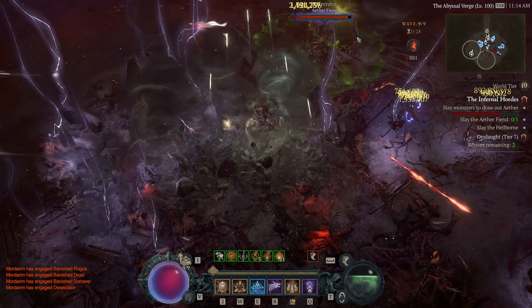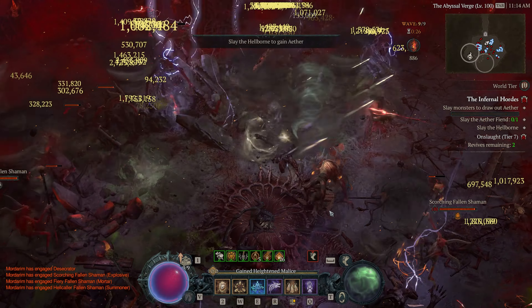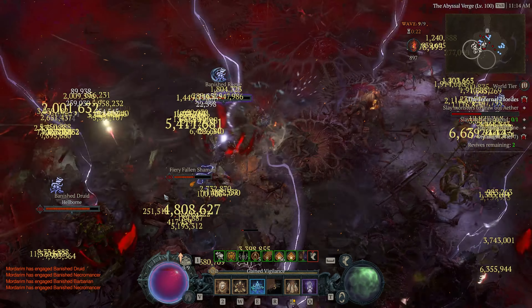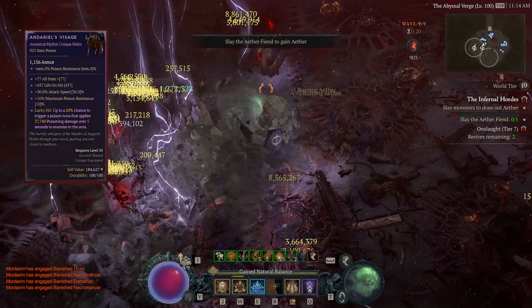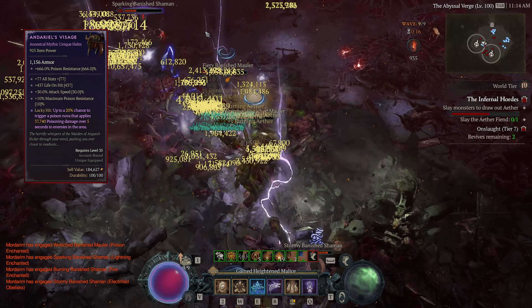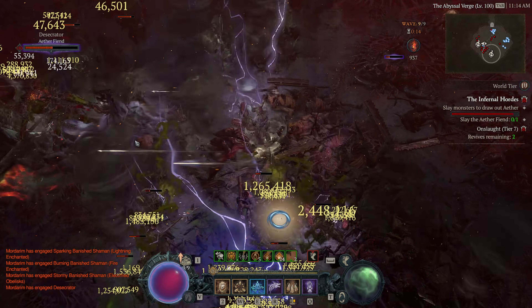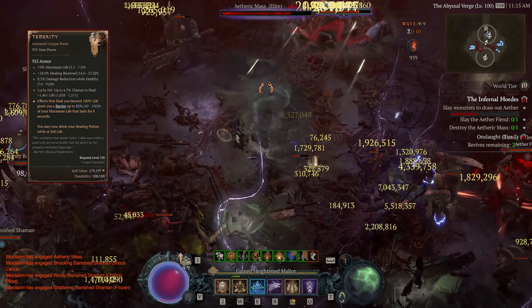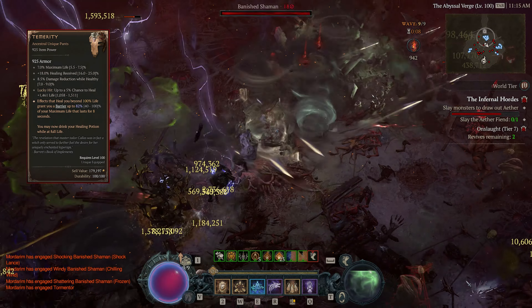This version fixes those issues and gets rid of the Wildhunger boots while maintaining very high DPS with basically no drawbacks. We are using Andarios to generate life on hit, which is responsible for nearly all of our sustain. Our health pool is also very high, which benefits us greatly through Temerity, generating insane amounts of barrier on top of our already great defenses.